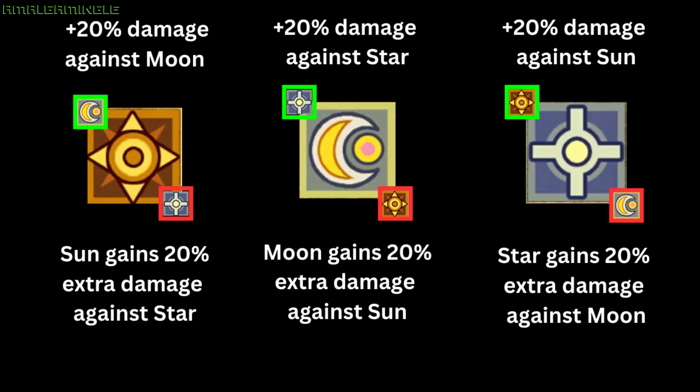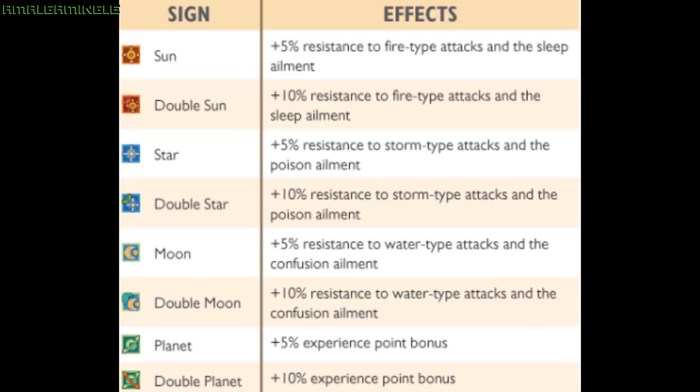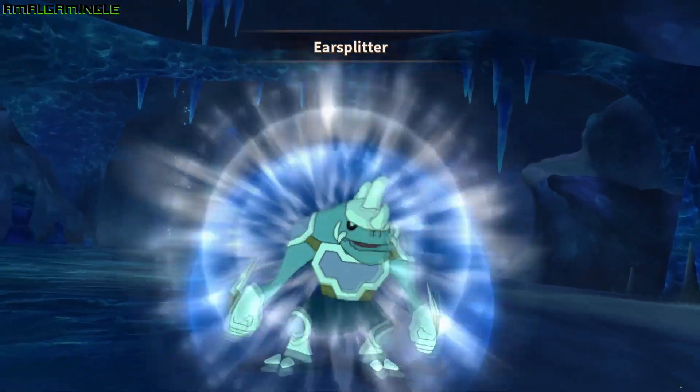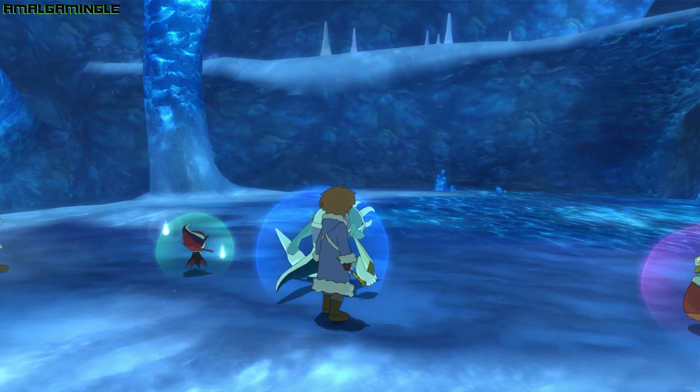For example, a sun familiar will deal 20% extra damage against a moon sign familiar, but will receive 20% more damage against a star sign familiar. Twin sign familiars have 10% added to those figures, equaling 30%. Signs come with two different kinds of 5% resistances to certain attacks attached to them, with twin sign familiars having that figure doubled at 10%. To be very honest, this system isn't implemented very well in the game, and there are some familiars that can break the game with how powerful they can be. You can easily get through Ni No Kuni paying absolutely no attention to familiar signs at all.